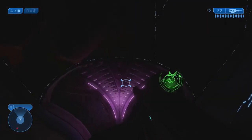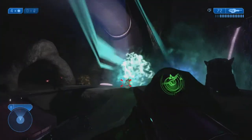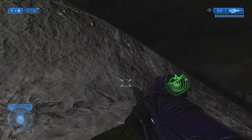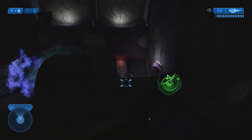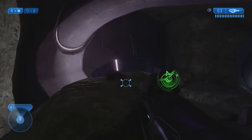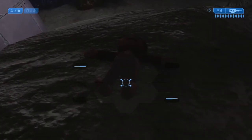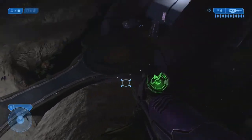Next up is High Charity, and we're going to be going for the Rampant Quarantana toy. You're going to see this little rock formation here, and she's going to be on top of this rock formation. I'm having a little bit of an issue getting up it, but you should find an easy way to do it — if you can't, just use a grenade jump. There we go, right up there. There are some enemies shooting at me, including rockets, but it's right there. Nice and easy, another easy 5G, and we are just one more away from being complete with these collectibles.